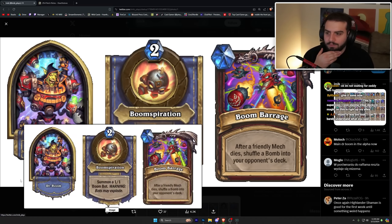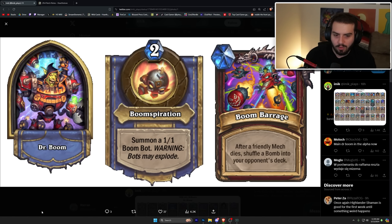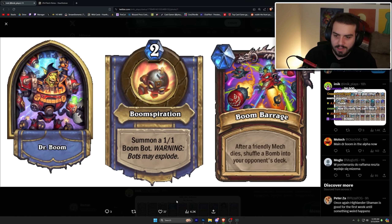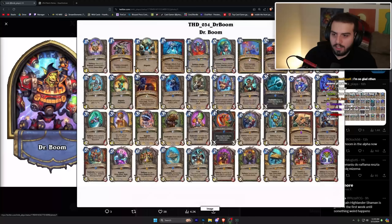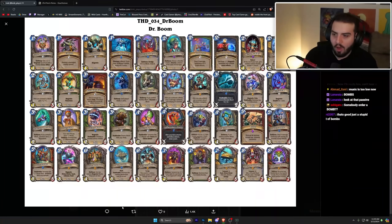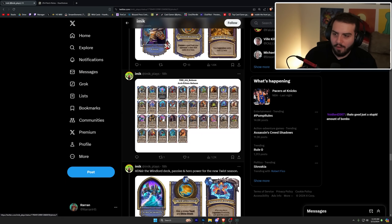Dr. Boom is two mana 'Boomspiration' — summon a 1/1 Boom Bot. After a friendly mech dies, summon a bomb into your opponent's deck. I actually think this is kind of nuts — this one might be the best one just because it's so easy to get your mechs to die, and obviously the entire deck is based around this mechanic. This one's probably going to be the best one in my opinion, it's really really strong. Reforged's deck is all legendaries, which is obviously really exciting.